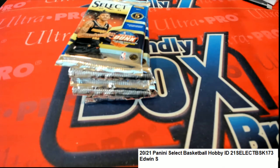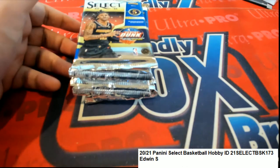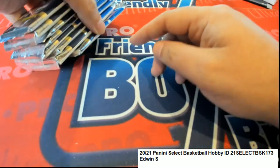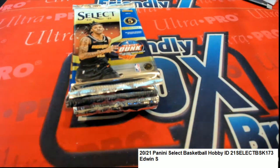Edwin got himself a whole pack. Usually we do a random to see who gets what teams, but it's just time to rip. We will do a random to see what pack we open, like usual. There should be two hits in here. We've pulled one hit so far — one, two, three, four, five, six, seven, eight — so this will be number one, and number eight on the bottom.